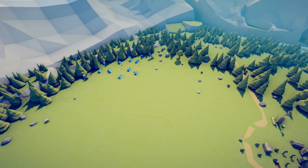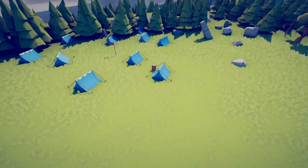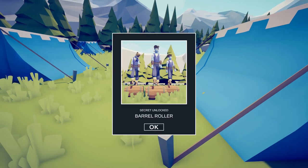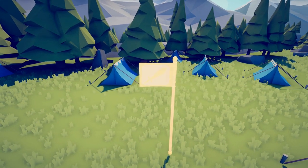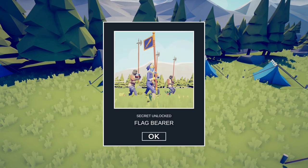These next units are all around the blue tents. The first one is this barrel — Barrel Roller. The second one is the flag — Flag Bearer.